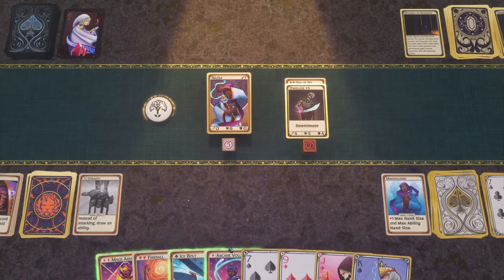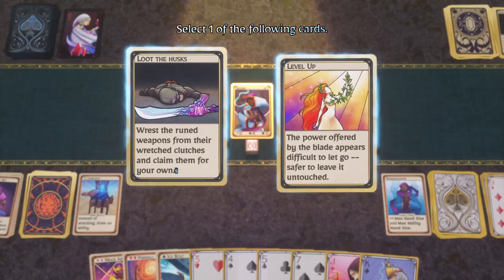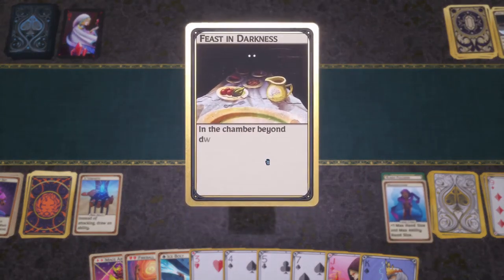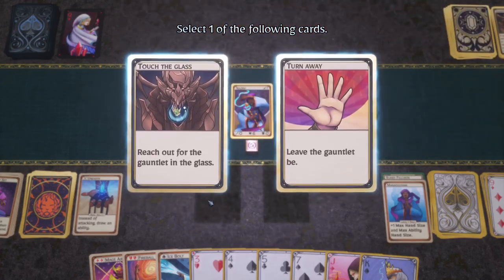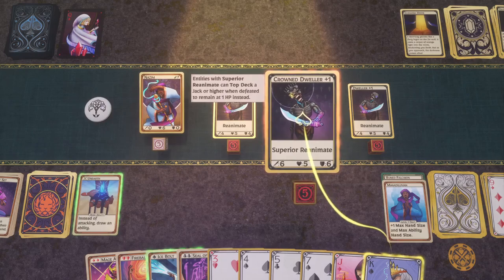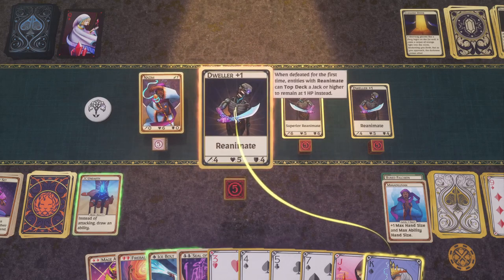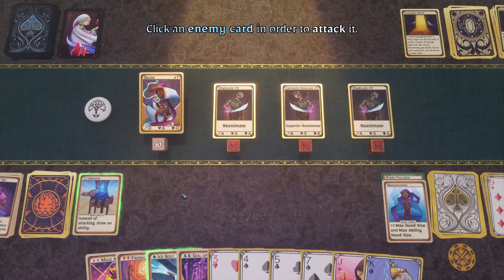Maybe I should have drawn first. Arcane Volley for the kill, trying to hold on to Fireball. 'Rest the ruined weapons from their wretched clutches and claim them for your own.' Gain one HP after a successful attack with a spade — that's not good for us; I don't think that counts ability damage. I'm very doubtful. Superior Reanimate: top deck a jack or higher when defeated, remain at one HP instead. So the Seal of Set would be good when we try to get the kill, and Fireball would be nice to use here.